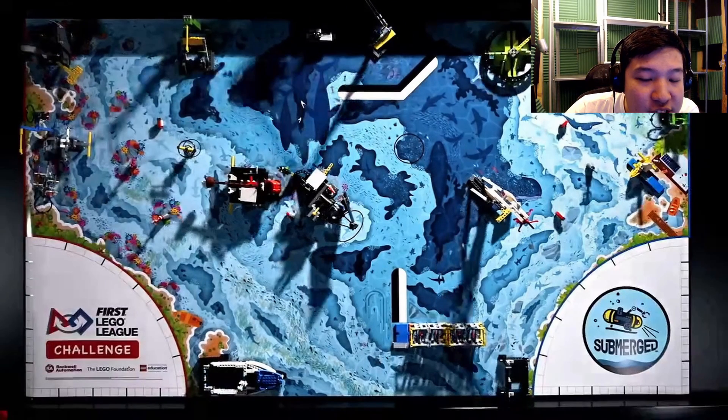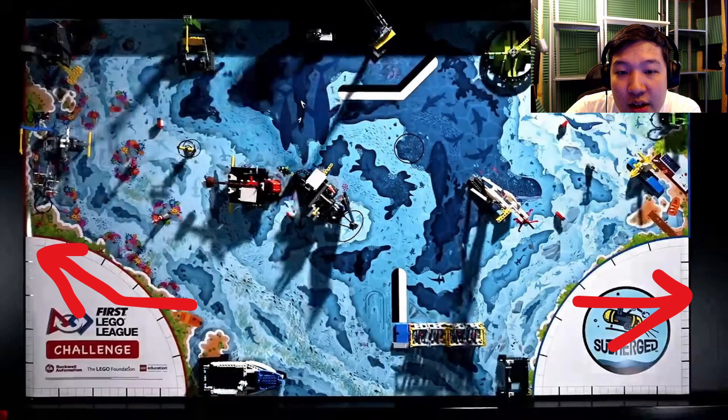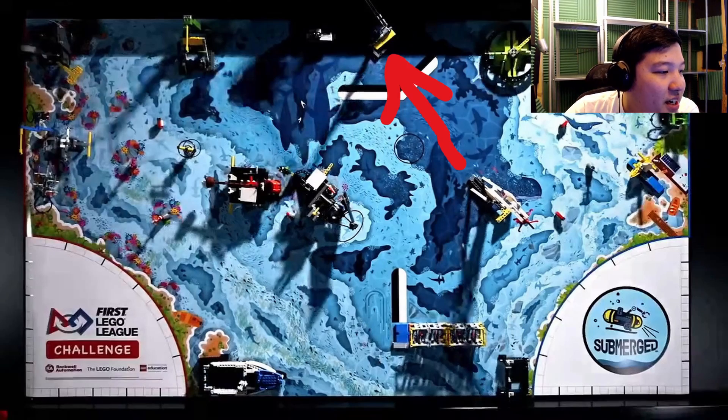We can already see from this picture that there's going to be two launch areas, there's going to be a gap where you can probably store your equipment, and there's going to be a shared task this time.